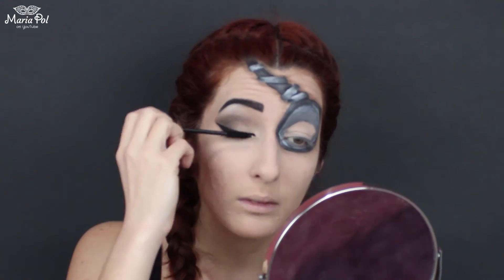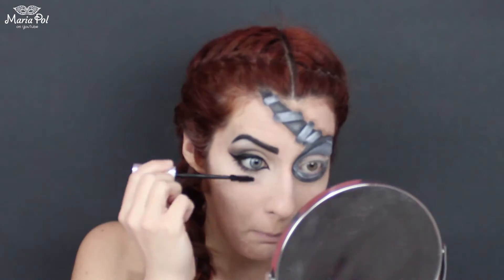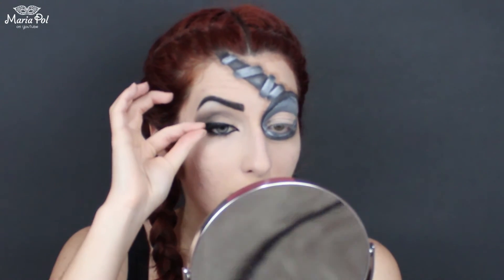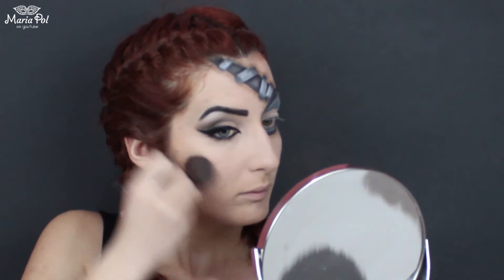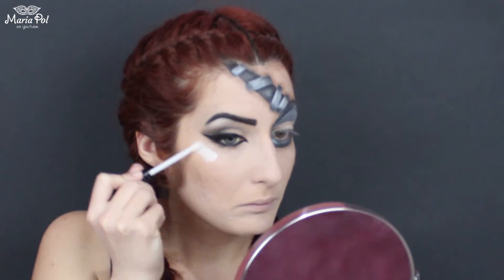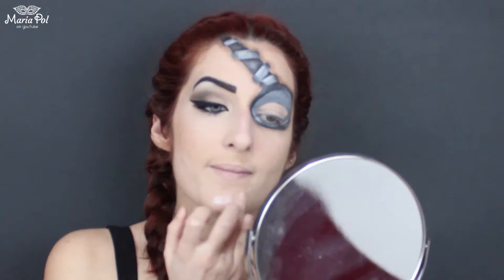Back to the eye — I am applying mascara on top and bottom lashes and then quickly applying fake lashes on the outer part of the eye. I want it to be as white as possible so I added some light bronzer, and I am applying the same highlighter on the highest points of my face.